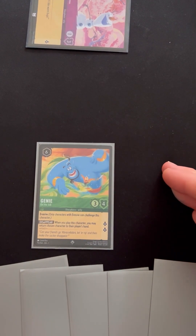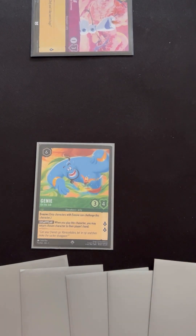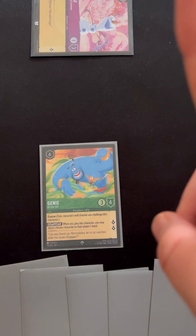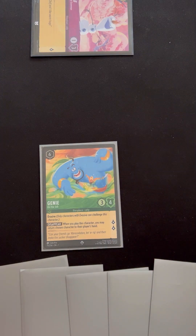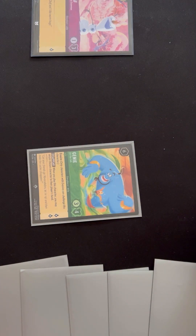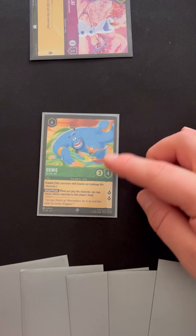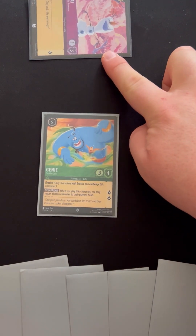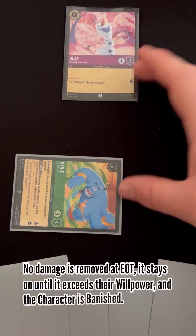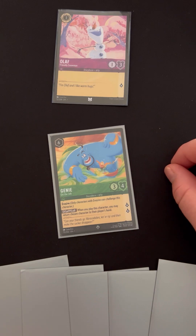Now I have the Genie character played unexerted because I've just readied my cards. My opponent has Olaf exerted because they used an ability. The Genie was played last turn, so the ink is no longer not dry — the ink is dry, meaning it's ready to act. I can exert the Genie to challenge Olaf. The Genie has three power and three toughness; Olaf has one power and three toughness. I deal three to Olaf, which banishes Olaf. The Genie takes one damage perpetually, and once another three damage is dealt to the Genie it would be banished too.